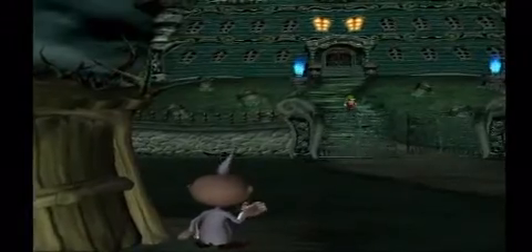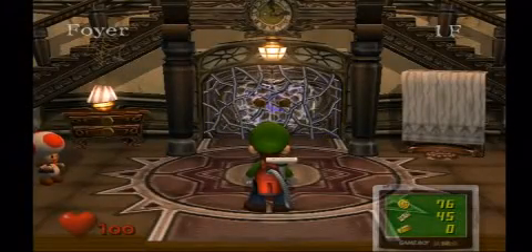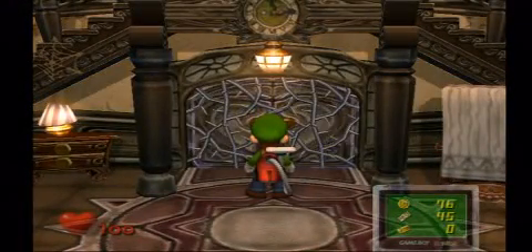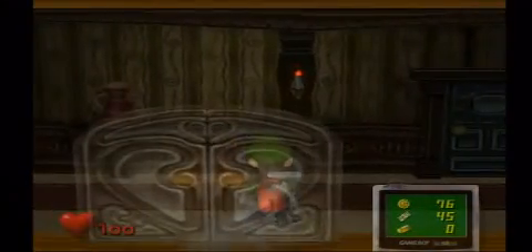I'll go right back to the mansion. Here's where things start to get a little bit more complicated. Now that you're back in the foyer, just approach this door and the magic of your key will actually remove the lock and unlock it. You'll end up in this dark, ominous hallway.